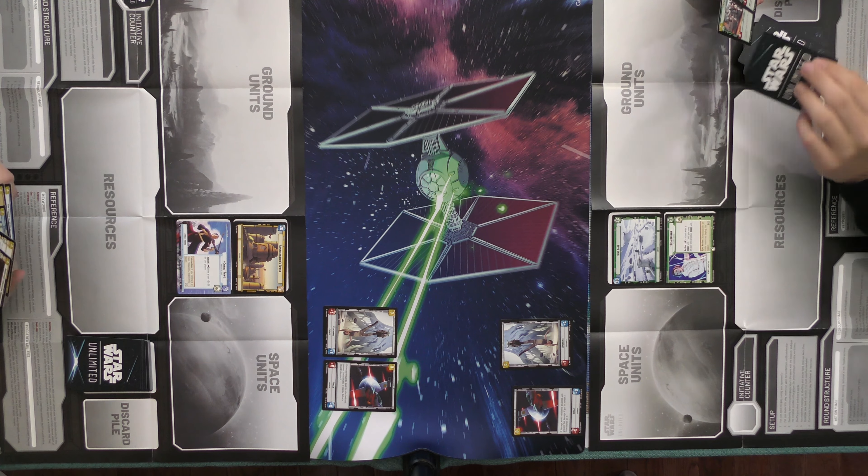So now pick two for resources. I got initiative, so I'm going first. We're into the action phase. I'll play this ground unit for two. I'm going to use two of my resources to play this space unit.